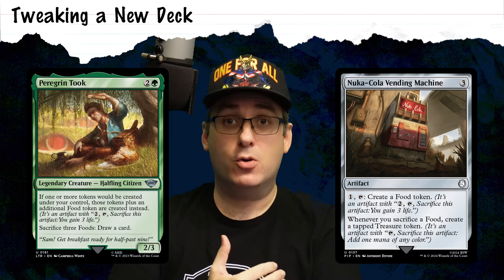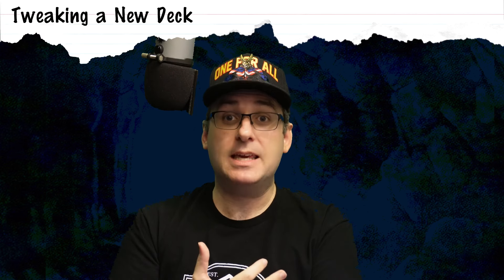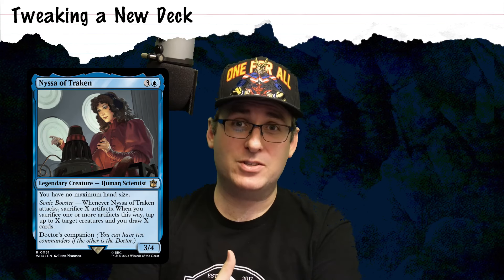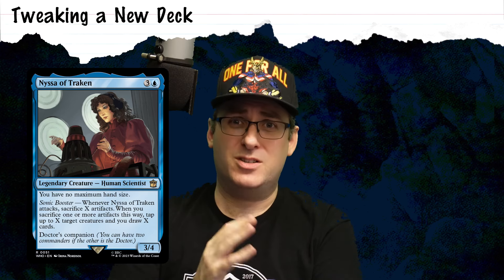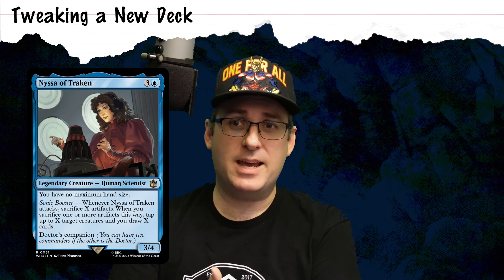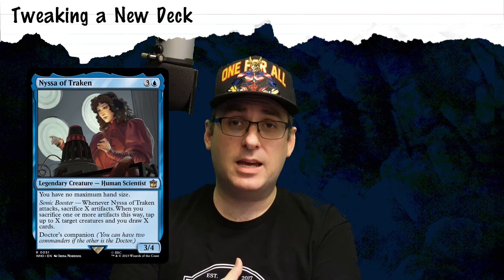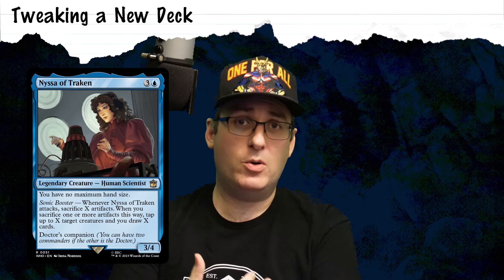The first thing I noted as I was playing this deck — something I didn't necessarily plan on — was just how easy it was to get in for damage. Nissa of Trocken's other triggered ability means that when she attacks, she draws you X cards where X equals the number of artifacts you sacrificed, and she also taps down X target creatures. Which means there's probably always going to be somebody open for taking damage at the table. I want to take advantage of this and try to pressure life totals even harder, using chip-ins and cards like Reckless Fireweaver to potentially get people's life totals low and force wins.